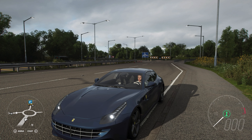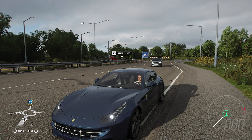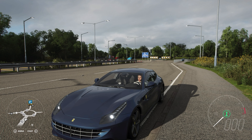Welcome everybody to How Fast Will It Go, and today we're dealing with a 2011 Ferrari FF. This has 1,191 horsepower and 623 pounds feet of torque from a 6-litre twin-turbocharged V12 engine. The car itself already came with all-wheel drive and it still has it, and it now weighs 3,102 pounds.